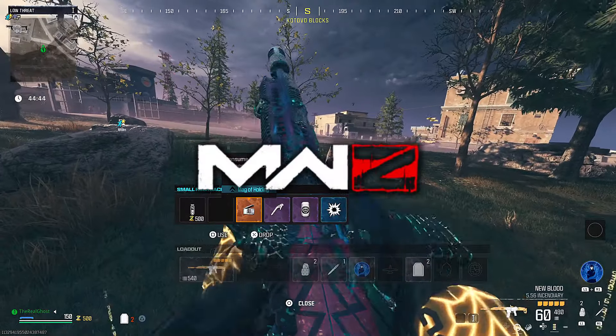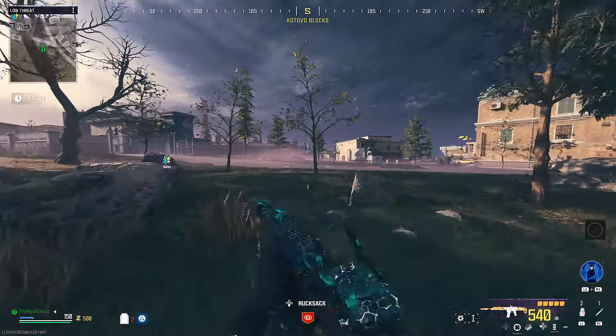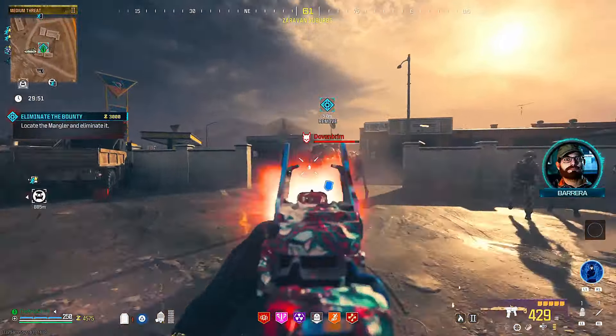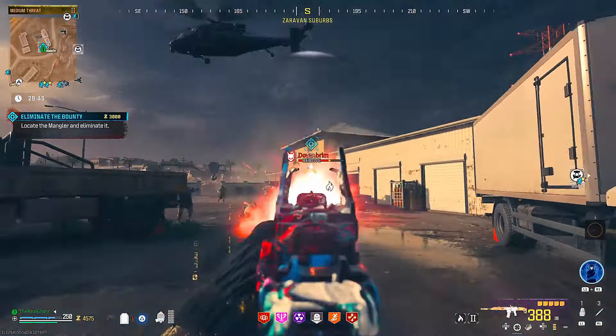Today we're going to talk about a gun that's been mentioned in my comments quite a few times in the last couple of days. Apparently this thing melts those mega abominations incredibly fast, so I'm excited to check it out. We're talking about the ISO Hemlock with the incendiary rounds and napalm burst — fire damage really seems to be the go-to lately.